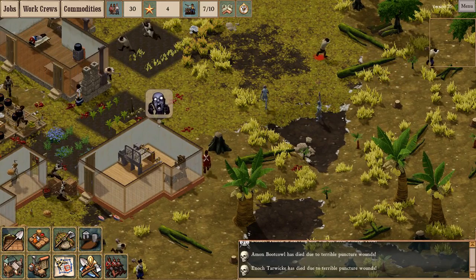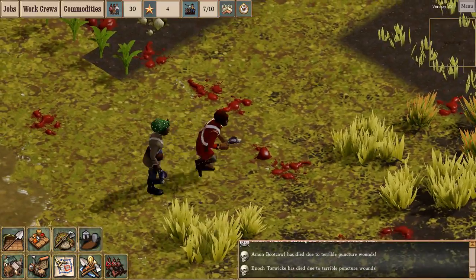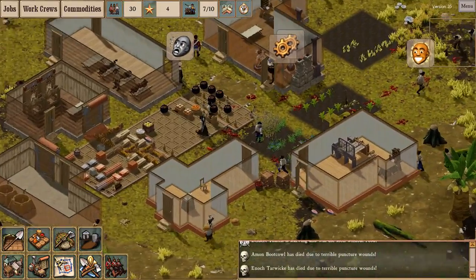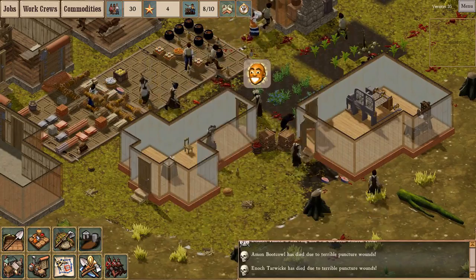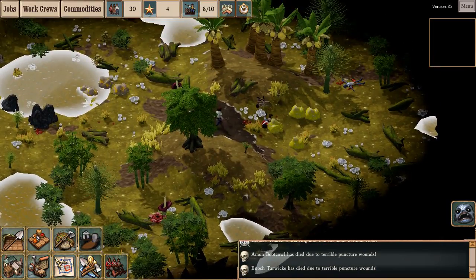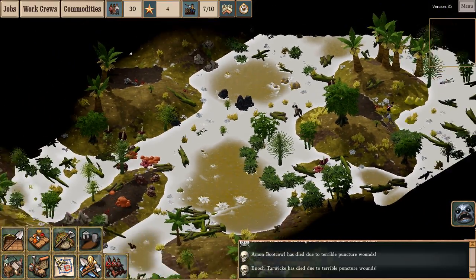Fishmen are scattering my workers. For fine soldiers of the empire, they're awfully fond of using the fishmen's fish guns — we've taken to nicknaming them fish-tals. The spinning jenny is finally complete. I'm going to make five cloth bolts so I can build some more beds. Here we have someone retrieving the bodies of his fallen comrades for proper burial back at the graveyard.